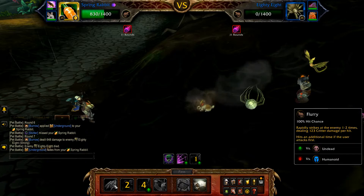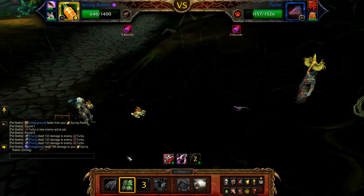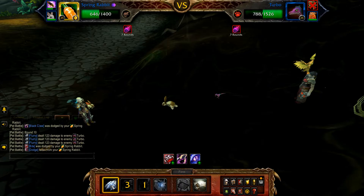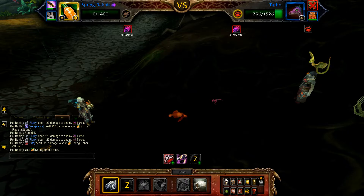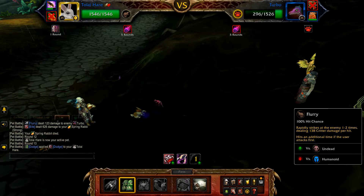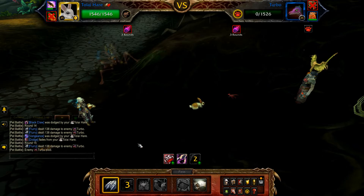Once 88 is defeated, Turbo enters. Start with Flurry, then Dodge, then Flurry until defeated. Once defeated, bring in your second rabbit. Check how many rounds are left on Apocalypse — if plenty, play it safe and use Dodge on cooldown, Burrow on cooldown unless Dodge is active, and Flurry to fill until Turbo is defeated. If Apocalypse is getting close to hitting, forego some damage avoidance and just use Flurry until Turbo is defeated.